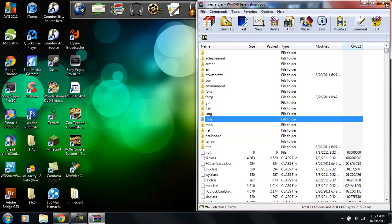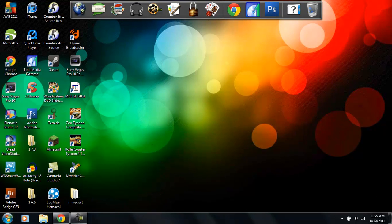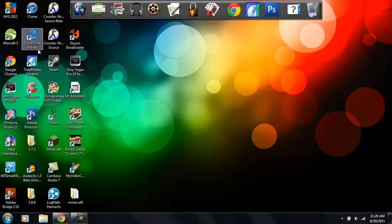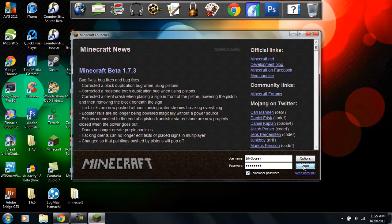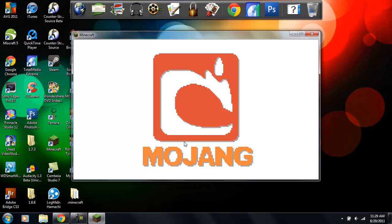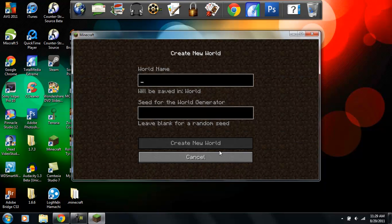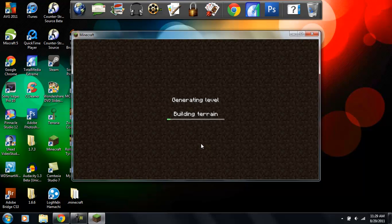Close out of everything. Now I'll show you that this mod works. Click on Minecraft or wherever your Minecraft is located, then log in. Once you see the main screen, you're in the clear. Go to Single Player, create a new world, name it 'BTW.'